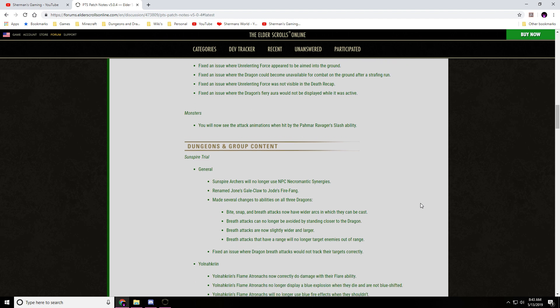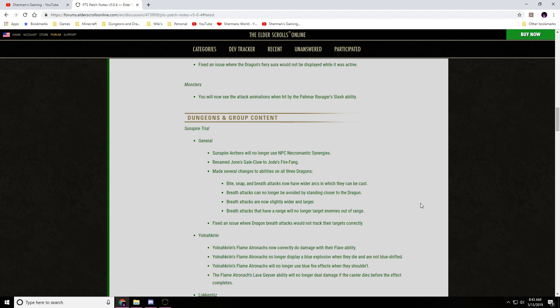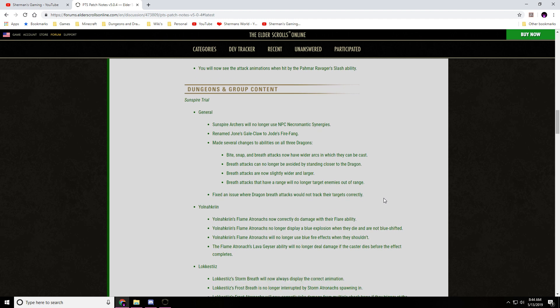Dungeons and group content: Sunspire trial had some adjustments. Sunspire archers will no longer use NPC necromantic synergies. Renamed Yolnahkriin's claw to Jones fire fang. Made several changes to the abilities of all three dragons — bite, snap, and breath attacks now have wider arcs in which they can be cast. Breath attacks can no longer be avoided by standing closer to the dragon. Breath attacks are now slightly wider and larger. Breath attacks that have a range will no longer target enemies out of range. Fixed an issue where dragon breath attacks would not track their targets correctly.